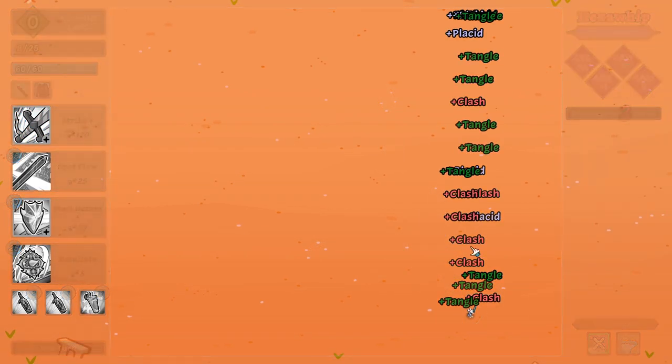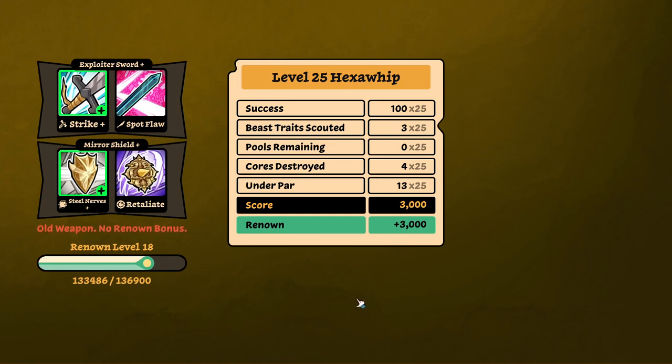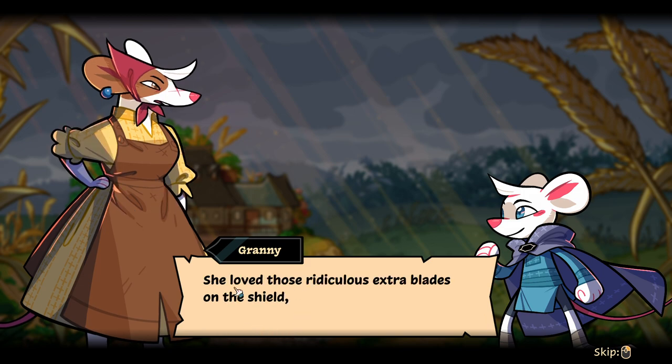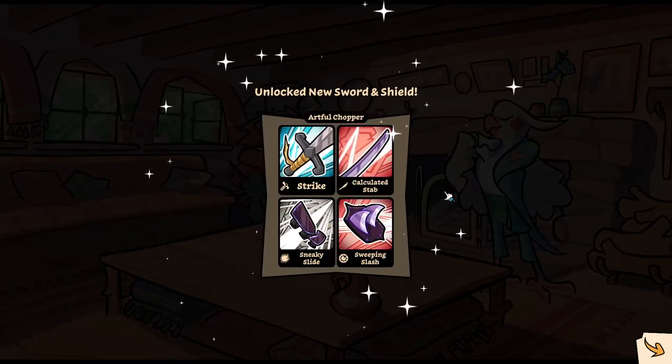Pick those up. Nice. And now I will get the new sword and might as well use it. Time-wise, we got one more fight in us. Another of Nathal's weapons — the Artful Chopper. I was betting that her with this one made her absolutely gnaw the walls with annoyance. She loved those ridiculous extra blades on the shield, but it really works best when you bide your time. And she never took her time. Bide your time? It's gonna be a slow weapon?